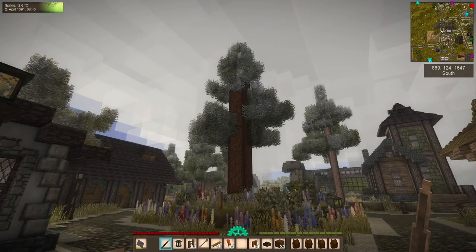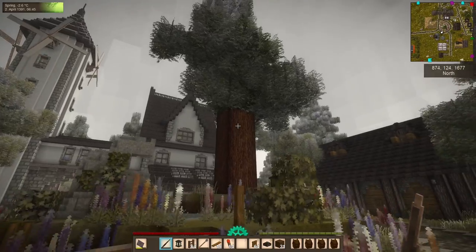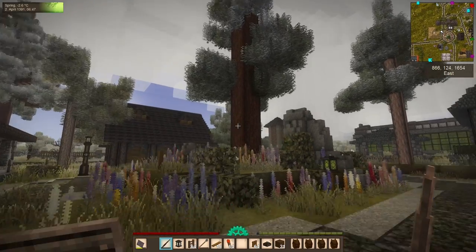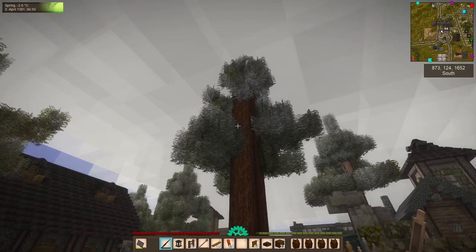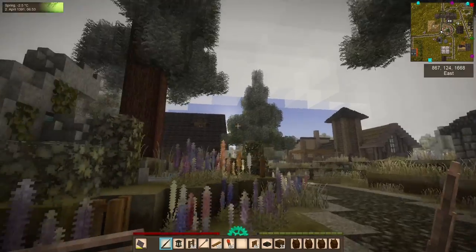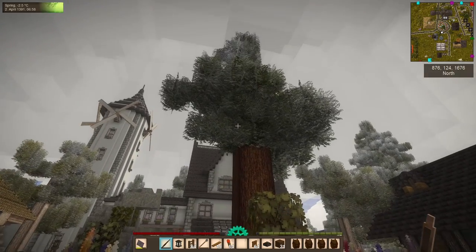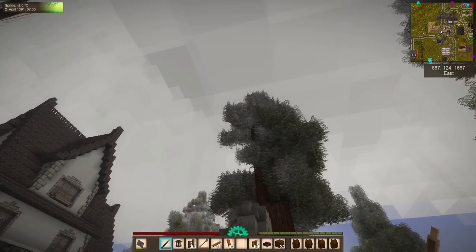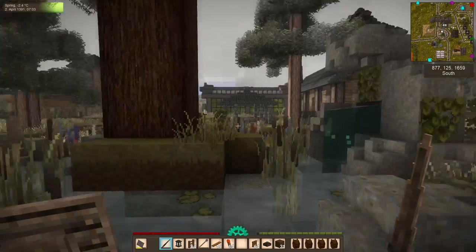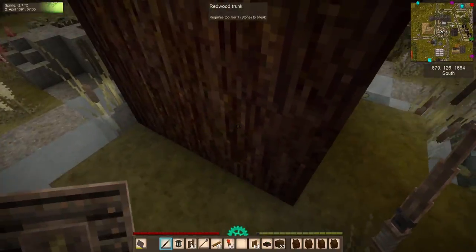I came outside and saw this sad, sorry excuse for a redwood. It looks like trimming those pines didn't really do anything after all. I'm starting to wonder if there's something deterministic about where you plant the saplings, although that doesn't seem true for the other trees. We'll chop this one down — actually, right now, because I need some more planks for fences. It's a shame; I'm getting frustrated with the lack of height we're getting out of these trees. Maybe I'll move the sapling to a different square and see how it does.